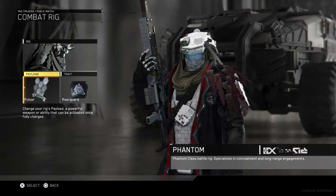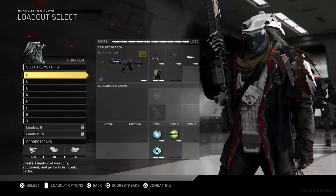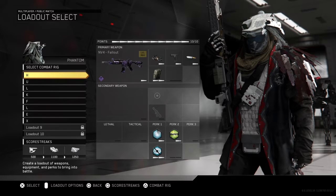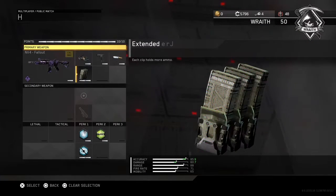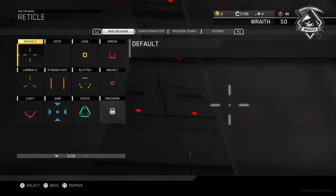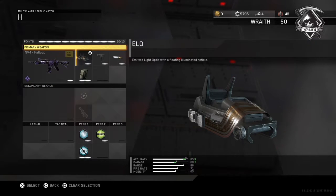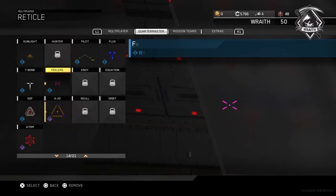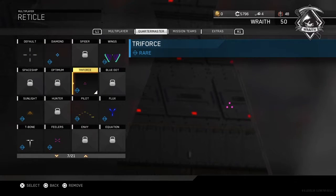For guns, the Fallout — everybody uses it, it's a great gun. I rock Elo sight, quick draw, FMJ, and extended mags. For the Elo sight I swap between the Lambda and the Triforce. I've been using the Triforce a lot — my shots just seem more precise. It's personal preference; I've seen people use crazy sights, but the Lambda and Triforce are my top two.